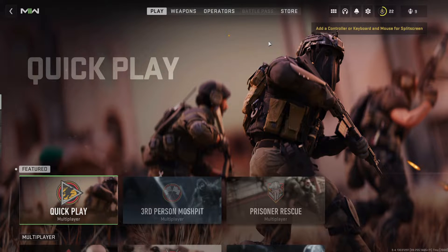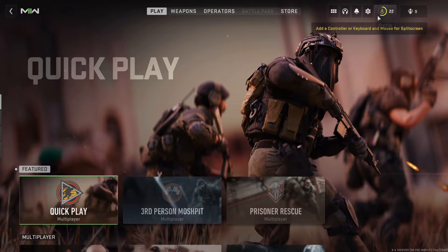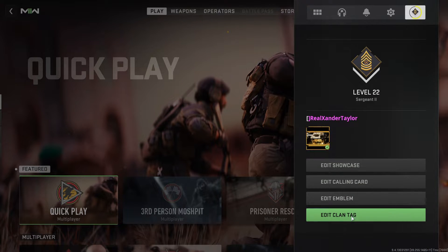Hi guys, Xander here back with another video. This video will be about how you can get colored names on Modern Warfare 2. So let's just jump right into it. What you first gonna need is two things: just a keyboard and mouse. You can do this on console and you can do this on PC.